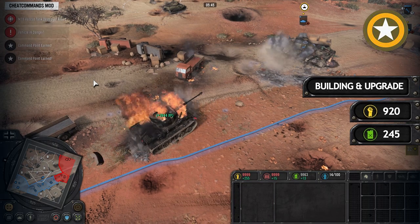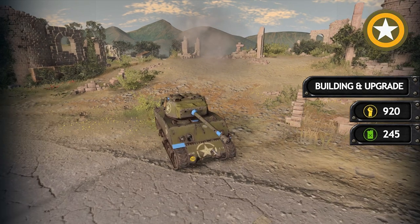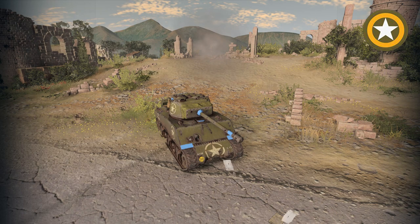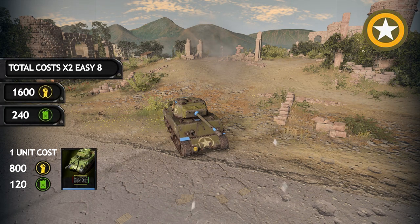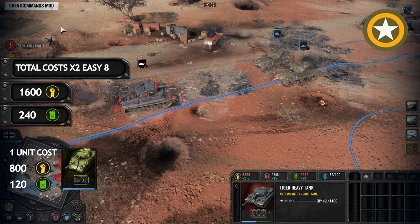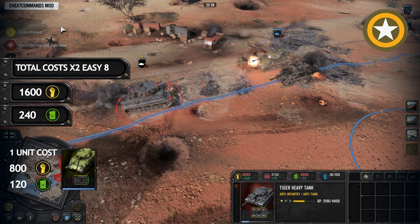The last US tank compared is the EZ-8. No building upgrades or armor/shell upgrades are needed for full performance. One EZ-8 costs 800 manpower and 120 fuel, and two EZ-8s are needed to fight the Tiger Tank, coming to 1600 manpower and 240 fuel. Out of all these US tanks, the EZ-8 is among the easiest to get to fight the Tiger Tank, competing closely with the Hellcat.